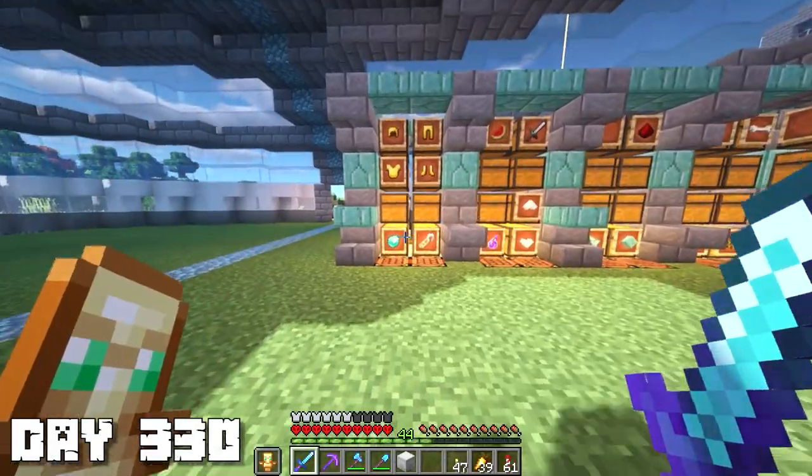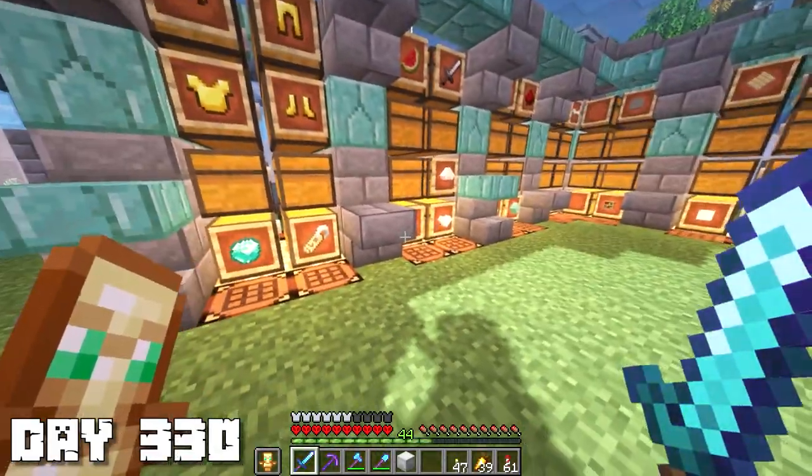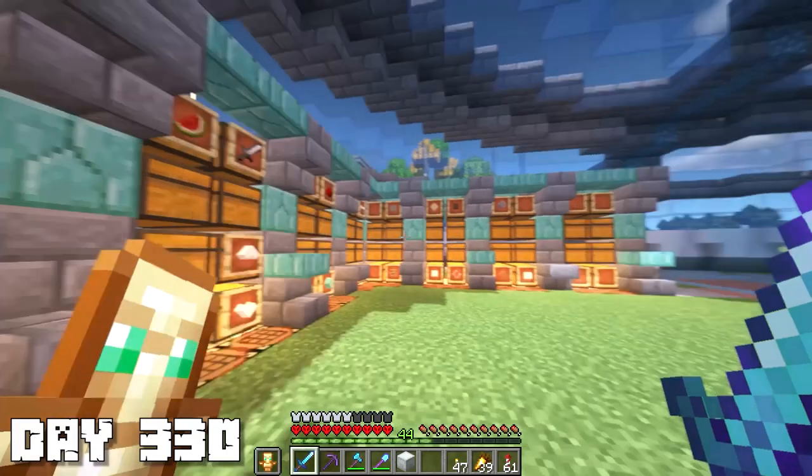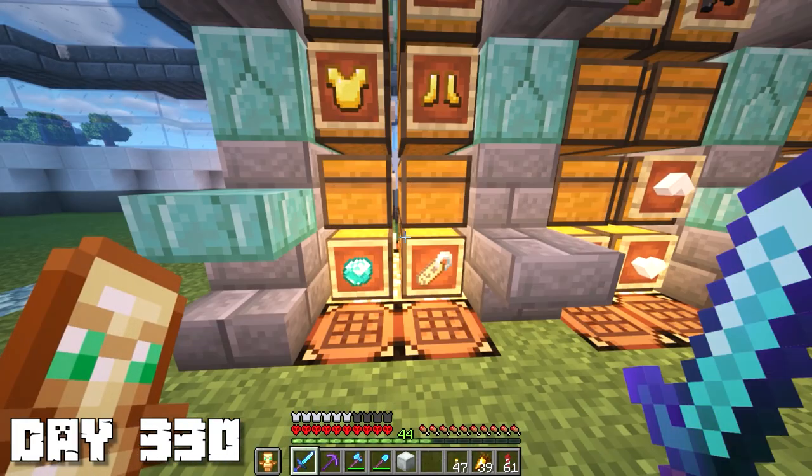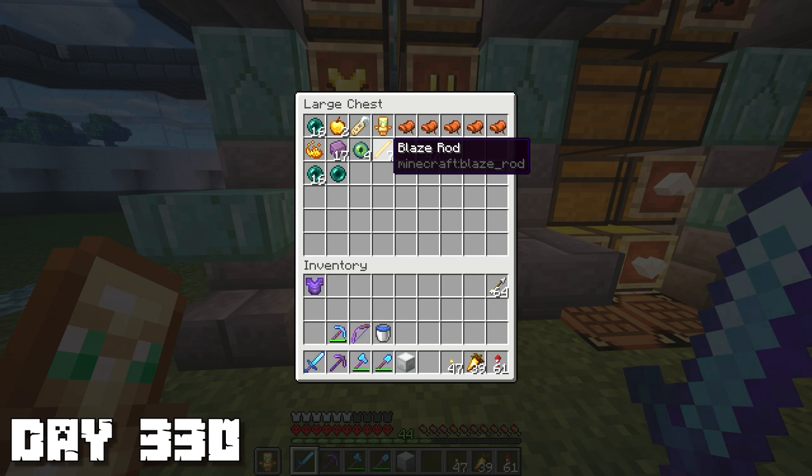Day 330 and I want to make one of those brewing station setups - I feel that fits nicely in our new base, and we'd have access to pretty much every potion we'd ever want. I checked up on our blaze rods but we only have seven, so that means we're gonna have to go back into the Nether and grind out a bunch of blaze rods.